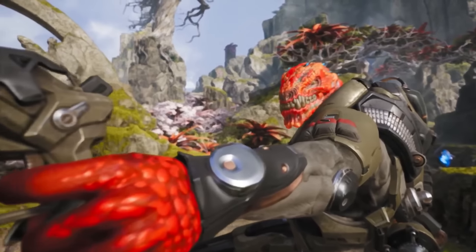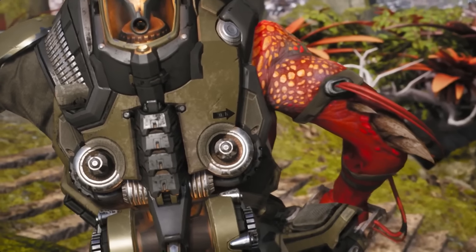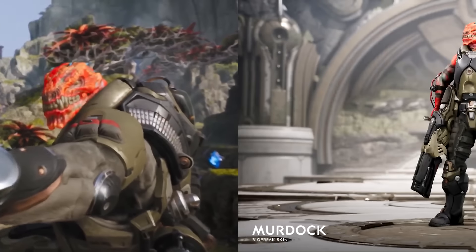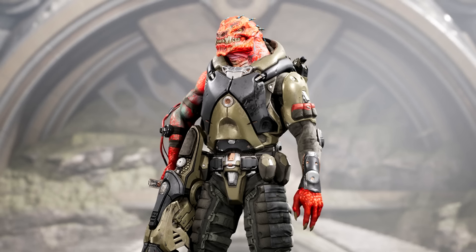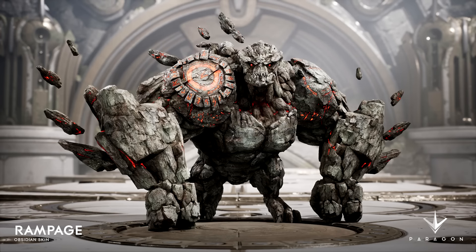It's called Bio Freak Murdoch. And I think a lot of people will really love this skin, whereas I think it looks ridiculous. Looks like something out of Mass Effect, which is cool, but it just looks so goofy. Maybe it'll look better once I see it in game — and here's a screenshot of it, which does actually make the skin look a lot nicer. But you look at the Rampage skin, and then you look at the Murdoch skin — one is better than the other in my eyes.